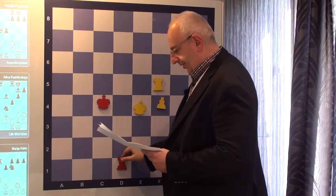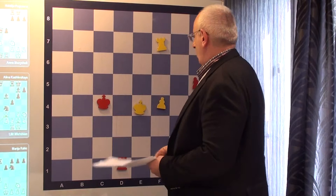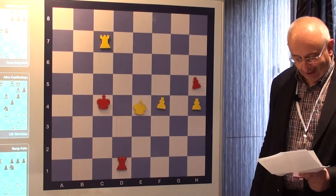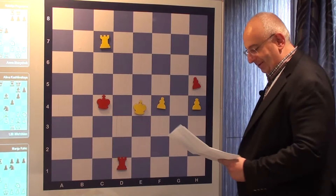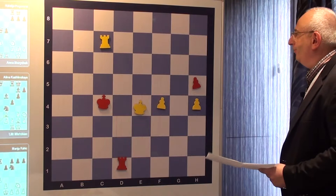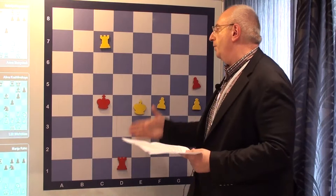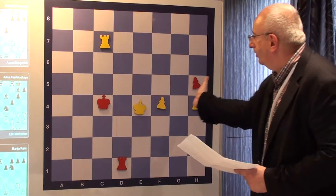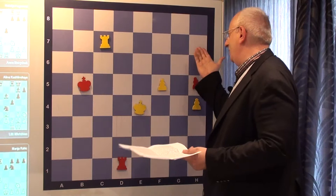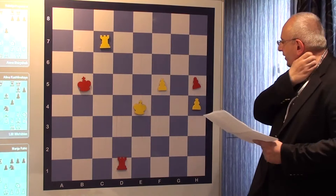Here there is really nothing to write home about. It's like a body check — just elbowed open. The F pawn walks. Rook H7 also wins, but there is no need to risk for the H and F pawn endgame. Just the F pawn walks.